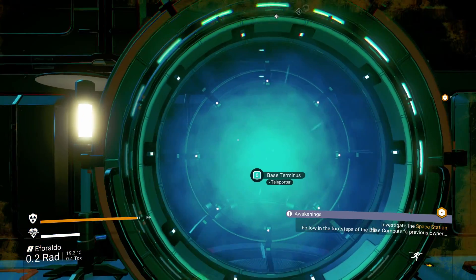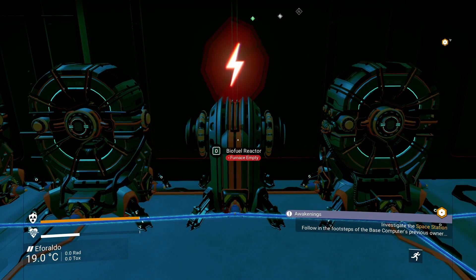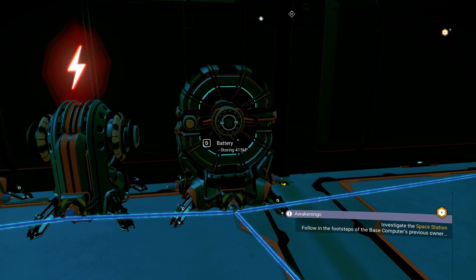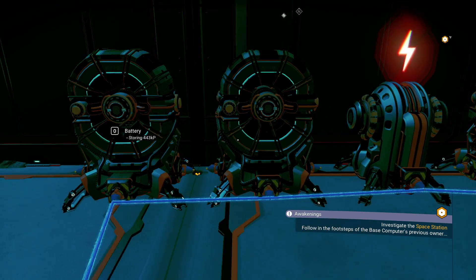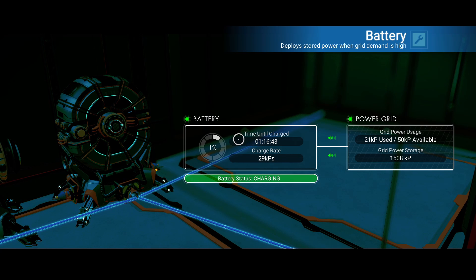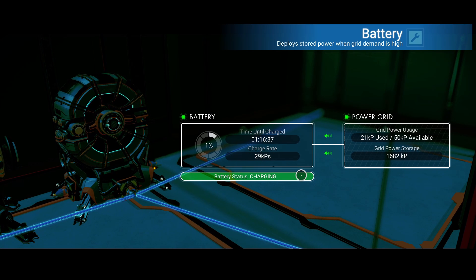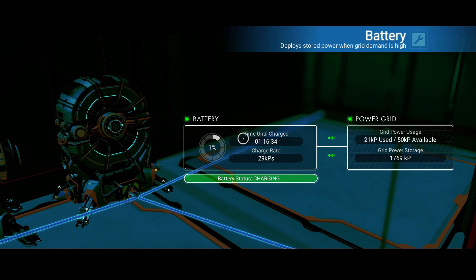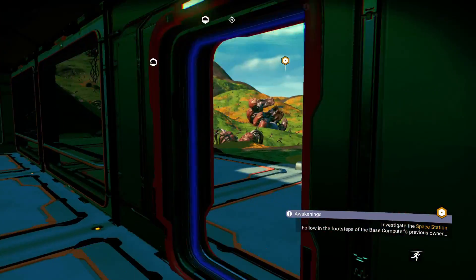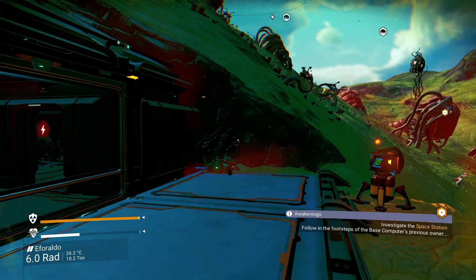Now we have constant power in our base for the teleporter. We don't really need the biofuel reactor anymore. I'm wondering if I should put another battery in here just for safe keeping, since I'm not really sure how long a full battery will last. We calculated about an hour and 20 minutes or an hour and a half. It doesn't matter — we have constant power now. In the night it's gonna use from the batteries, and in the day it's just gonna charge up again.